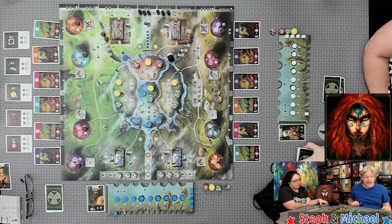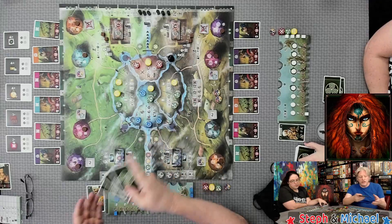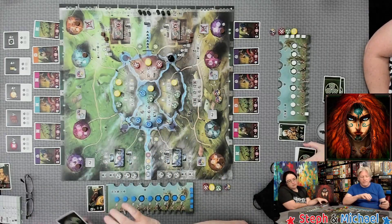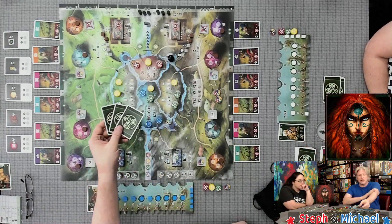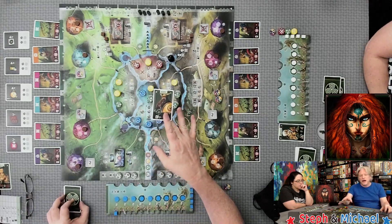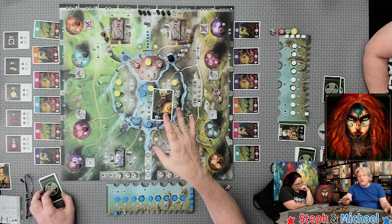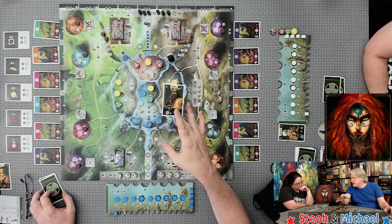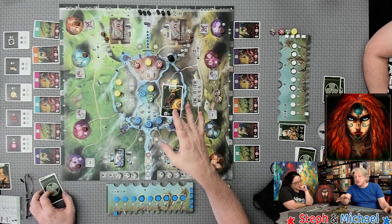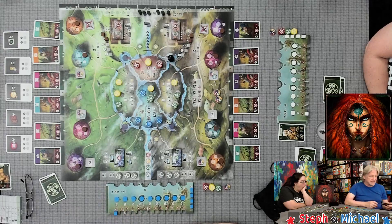Cards are shuffled and placed on the north and south markets. You are also given five player cards, and then you'll discard two of them after selecting your leader. Leaders are created by drawing player count plus one leader cards, and whoever goes last gets first pick. I chose Avarice.